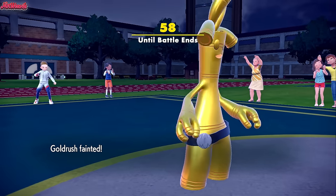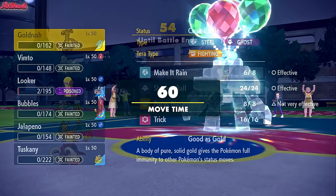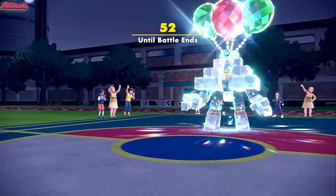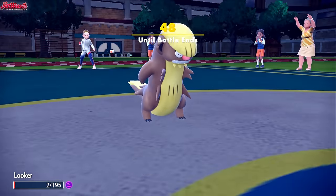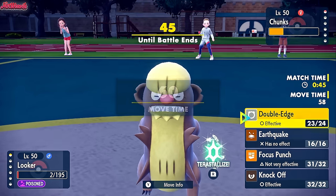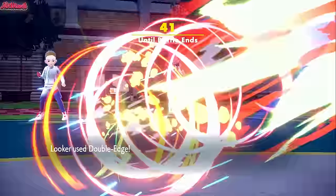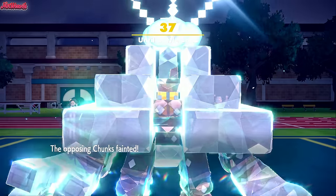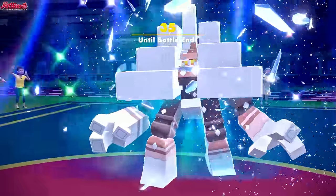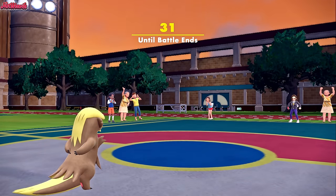We've got 60 seconds left — can Gumshoes come in and take this thing out with a Double Edge right now? Is Double Edge the best thing to do or should we go Knock Off? Screw it — I don't care if it doesn't count as a win for me, I'm just going to go for the Double Edge anyway. Double Edge comes through, down goes the Garg, and that's going to be the game.